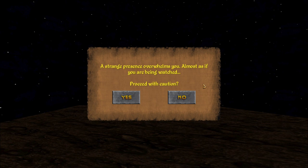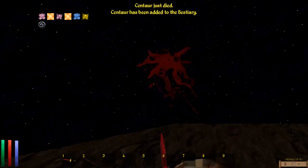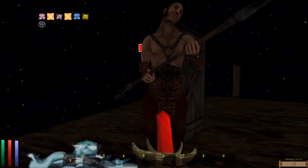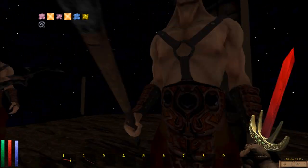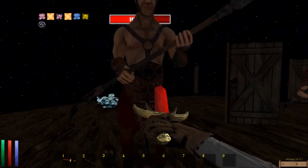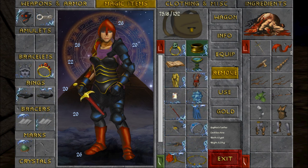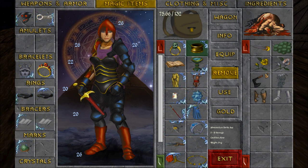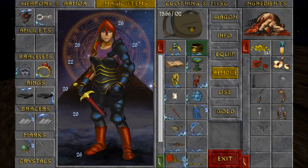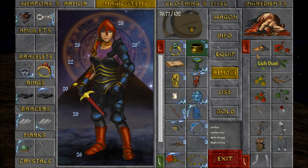A strange presence overwhelms you, almost as if you're being watched. Proceed with caution — yes. What are you doing here? I have trouble hitting you. An elven claymore, an elven claymore.